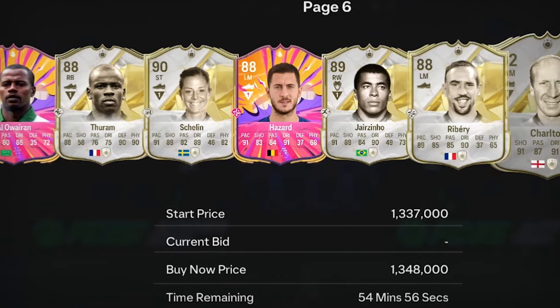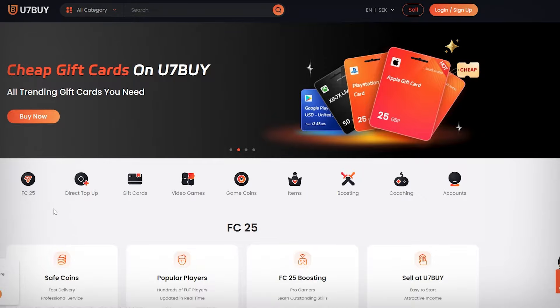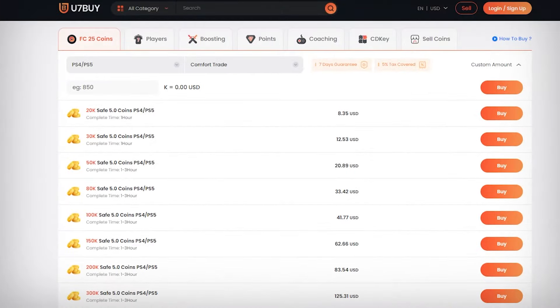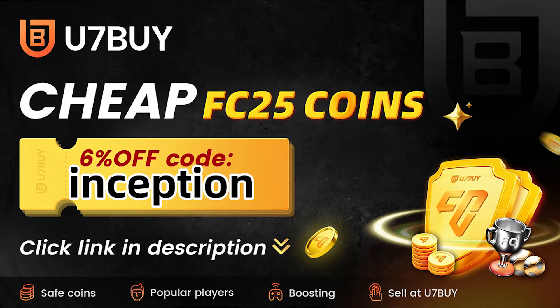If you want to be able to buy the most expensive players and open the best packs in FC25, go to u7buy.com to buy your EA FC25 coins. It's cheaper than buying FC points and just as reliable. With their already amazing prices, you can get an extra 6% using promo code Inception at checkout.